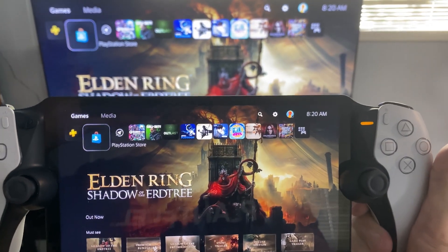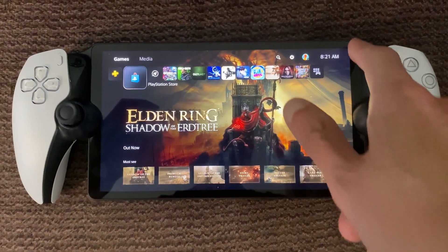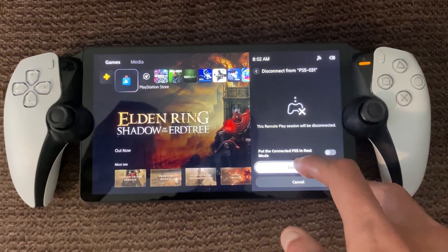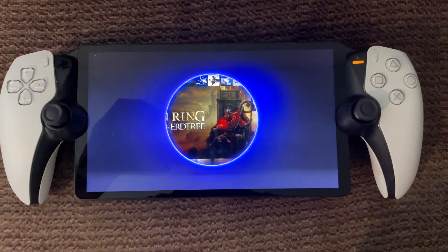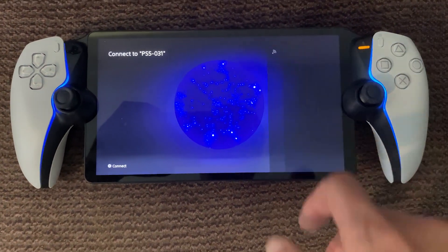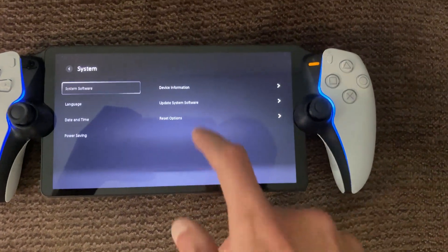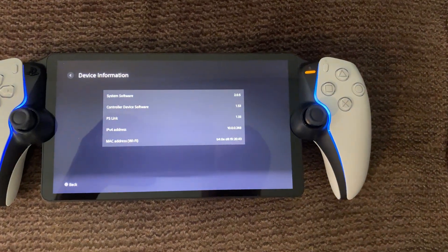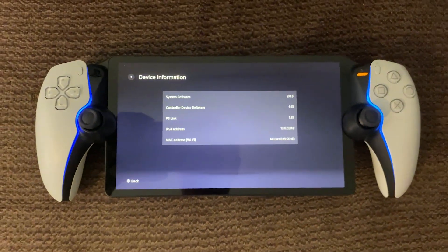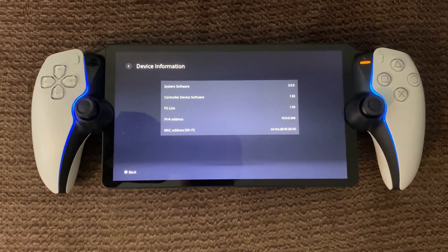Yes, you can run a PlayStation Portal on 2.05 and it will still connect even though the 3.0 update is out. It's so cool that Sony hasn't patched this at least at the operating system level. I'll go ahead and disconnect, then go back to settings — system, then device information — and right there you can see we're at 2.05, which means we should be able to enjoy all of the cool work The Flow is doing.